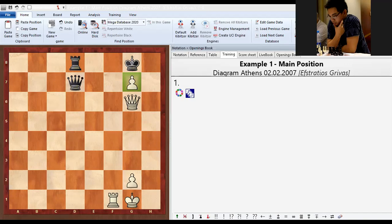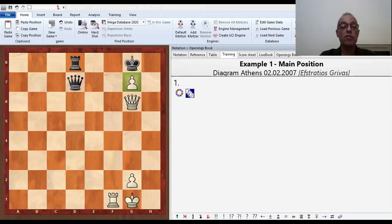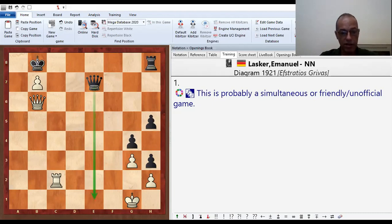We're still on diagram example one. So every game we should make new share. Simultaneous or friendly and official match, we don't know. It was played in 1921. Lasker is white, the second world champion. And he has to do something about defending against black's stress. The position again is not easy, because white seems to have no check available, and there is a deadly check coming for him.